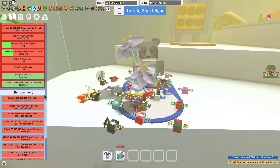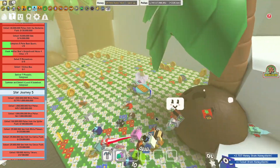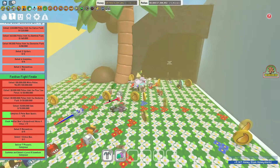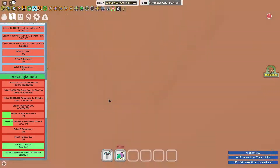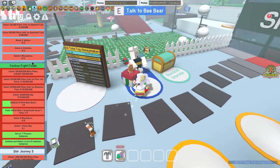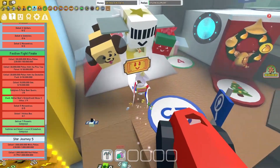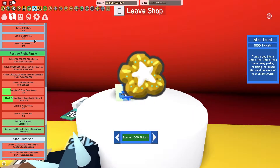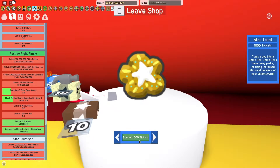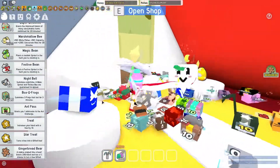Spirit Bear summoned a Honeystorm — how nice is Spirit Bear? I accidentally clicked Spirit Bear somehow. We can actually probably do the 100 million white pollen. I'm not gonna do it on screen, but I can probably do that in like five minutes. Let's actually go get our Star Treat. So, 1,000 tickets — I have 1,700, so that's quite a bit of tickets, but I'm gonna get it. Bam, there we go. So now we should have three Star Treats.